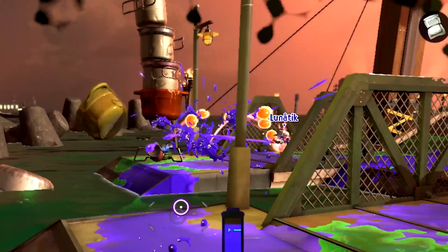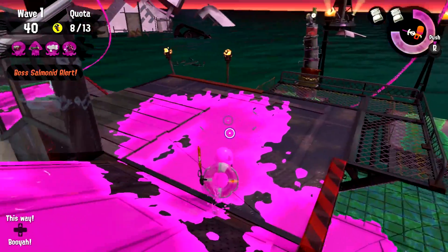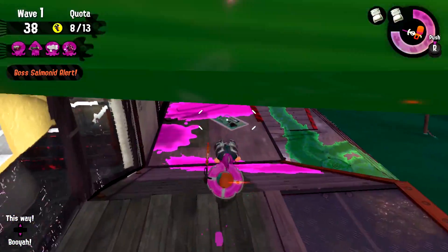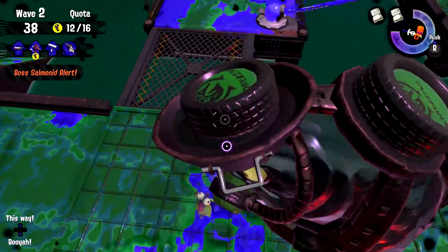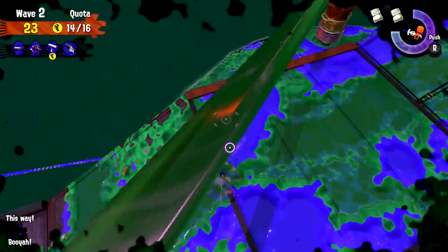Number 3: The Stinger. These things are easy to splat, but for some reason your teammates won't bother, because it's inconvenient for them to go over to the shore. So instead you've gotta go all the way across the map to take care of it yourself. It's more annoying than the Drizzler because it's far away.